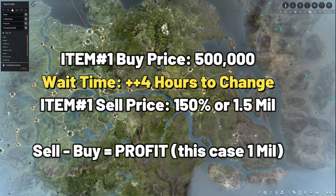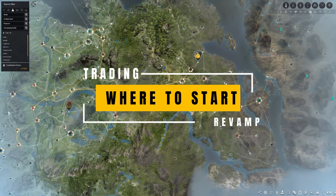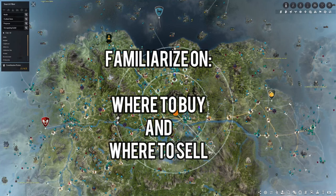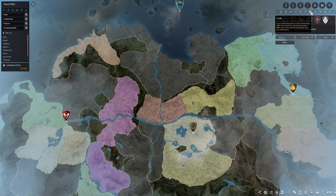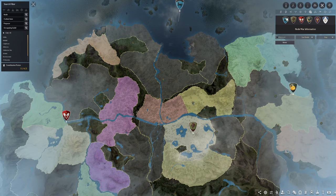It's kind of like stocks in a way. To get started, you need to identify where to buy the goods and where to sell them. Go to the map, click on the node war information, then right-click on the trade icon — this limits your view to just the trade icons where the NPCs are located, so you can easily navigate to them.